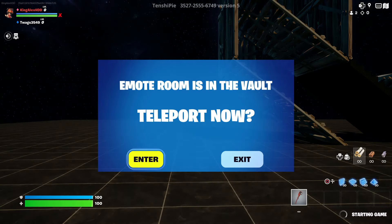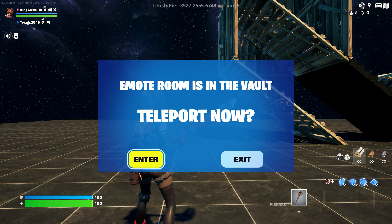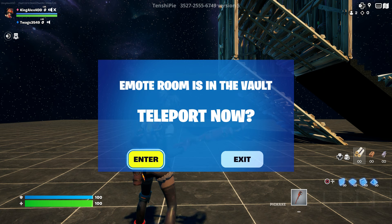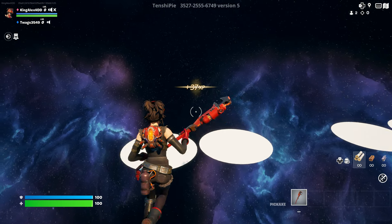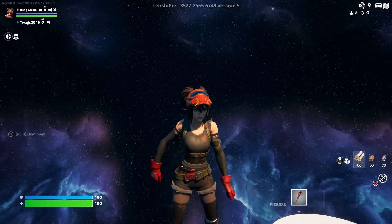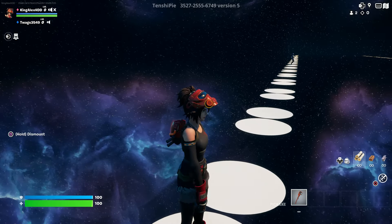I'm going to show you the emote room, and also the pickaxe and then the skin. The emote room is in the vault teleport — click on Enter and you'll be able to choose one of the rarest emotes ever on this skin.